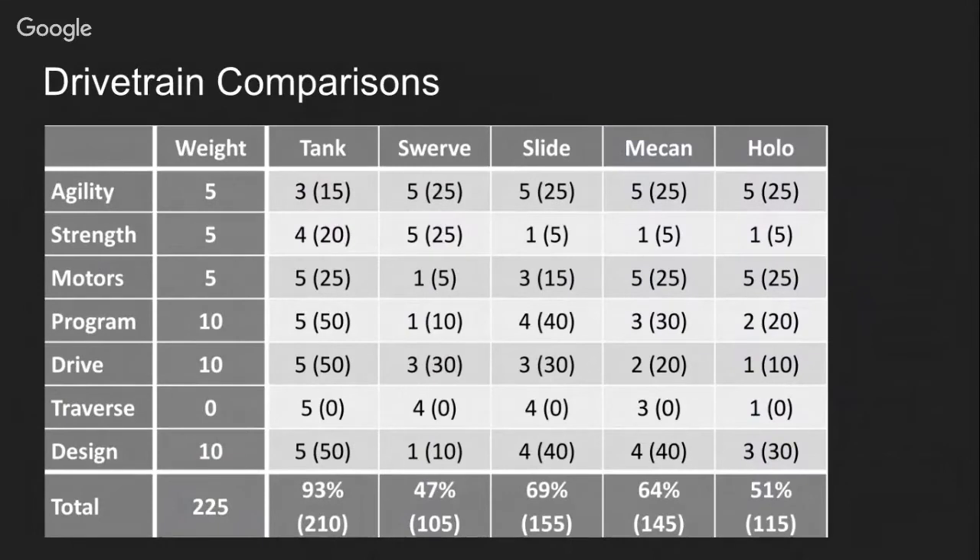At the end, we want to show you an example of a comparison chart you can use to decide which drivetrain to use. On the left side you have parameters like agility, strength, the number of motors needed, and difficulty to program. You compare different drivetrains side by side and assign weights to see how important each parameter is for your needs — if you want a faster robot or a stronger robot — and use that to decide which drivetrain to use.